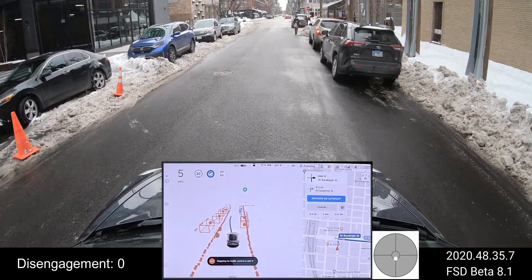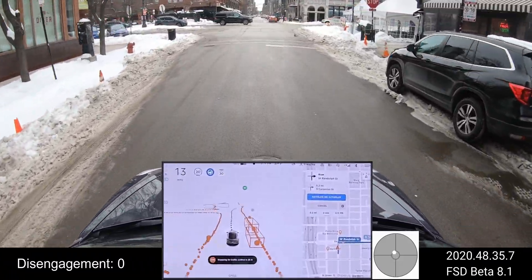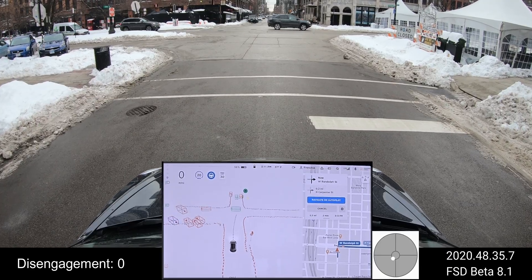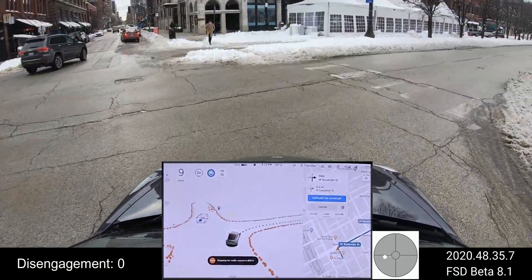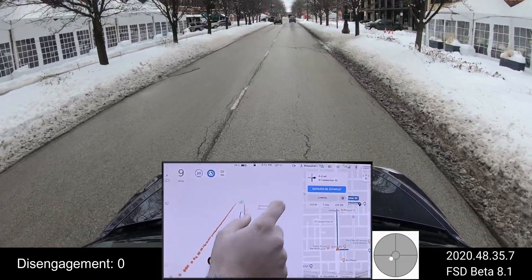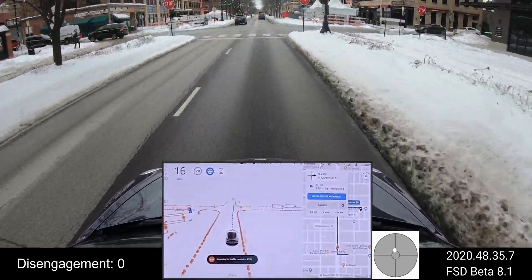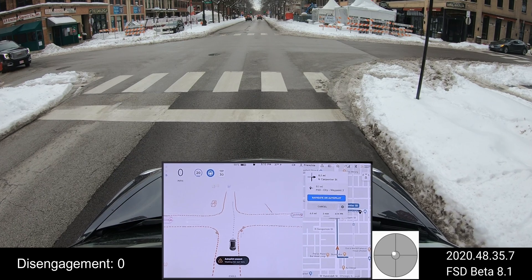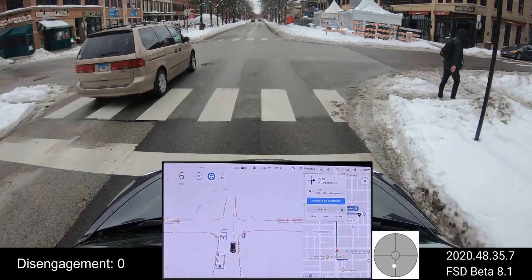We're going to do a right turn next — we'll see how that goes. There is a roadblock on the right-hand side, but with the snow it's actually helping because it makes it an undriveable area and the car goes around it very easily. It slowed down a lot there — I don't like that, so I'm going to report it. Coming to this stop, there's a pedestrian on the left; the car will wait until the person crosses — there you go, and we're clear to go. Perfect.